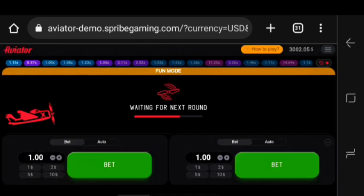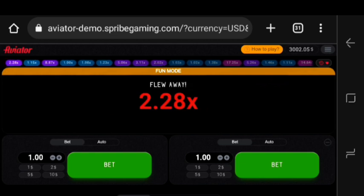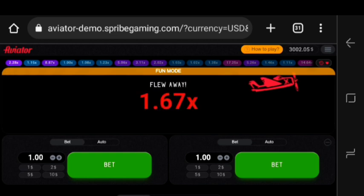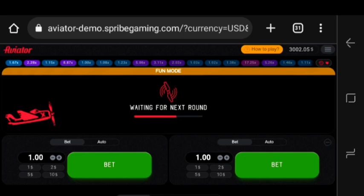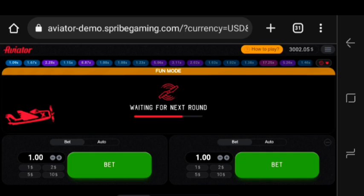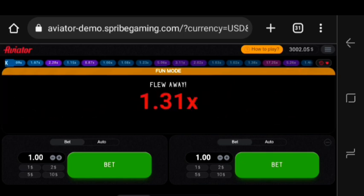Let me try and repeat what I was actually talking about. As you can see there's one blue — I'm going to jump into the next round. I'm going to wait for three blues, then I'm going to bet. There's one blue, there's another one. Now if a blue comes in I'm going to jump into the next round and catch it at around 2x.